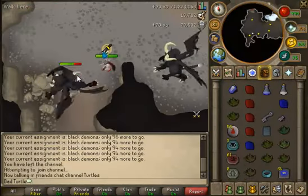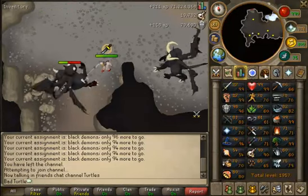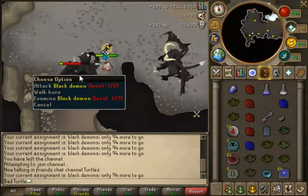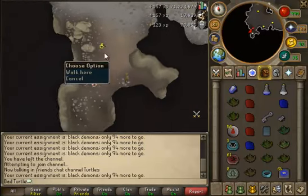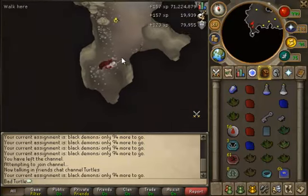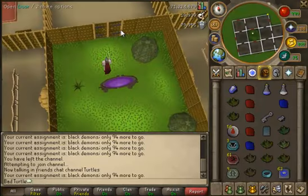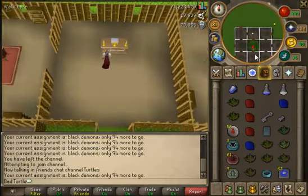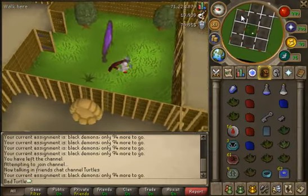Okay guys, just letting you know I'm about to re-bank in a sec because I've run out of prayer pots. I've got 94 to kill still - this has got to be the longest task in the world, seems like it goes on forever. So far I've got about 20k Slayer XP and 80k Defence XP, which is pretty good, but still 90 left.